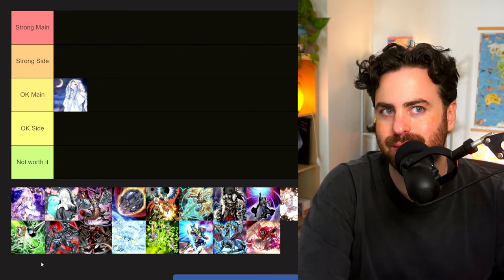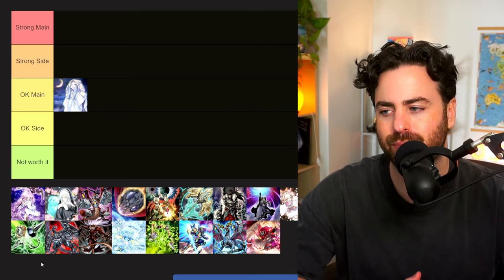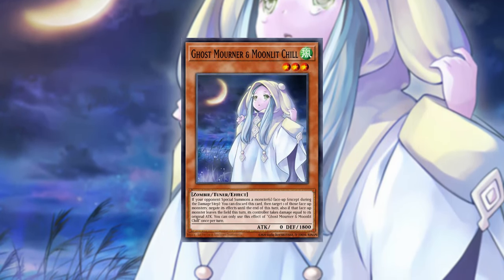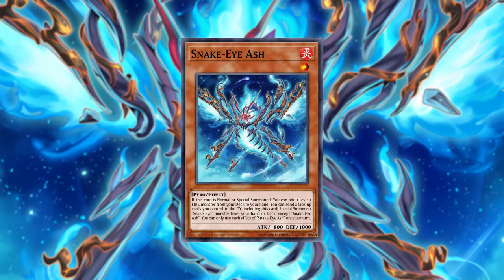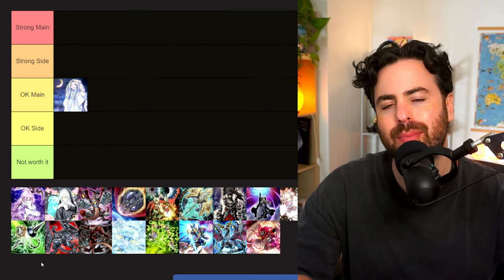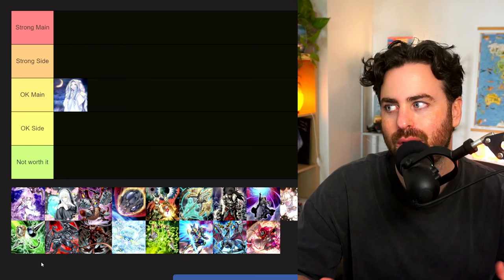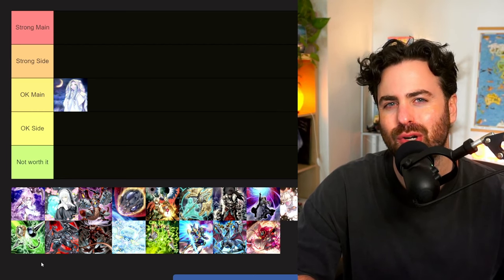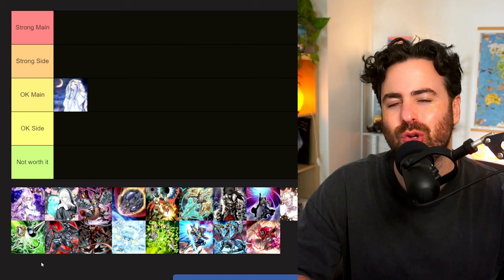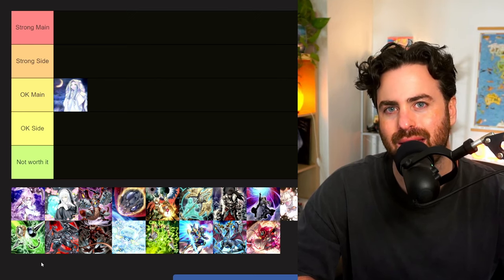Mourner I think is probably okay main, and it's probably always been okay main. Right now it's mainly because mourner is a card you play when you already have so many hand traps. In Snake-Eye builds mourner would usually be the last hand trap you'd put in just because you had the room. Now I think people are going to be on fewer hand traps or just more powerful high-impact ones, so mourner is probably just okay at this point.